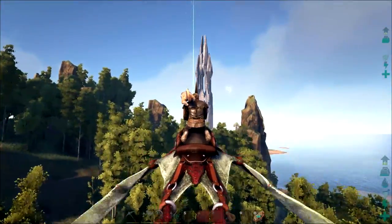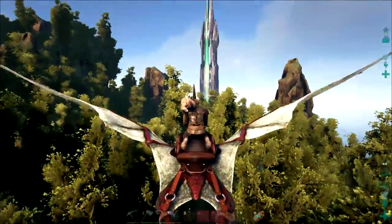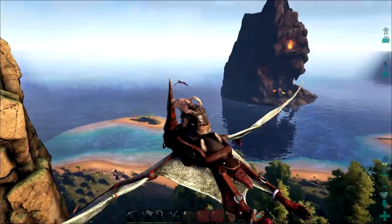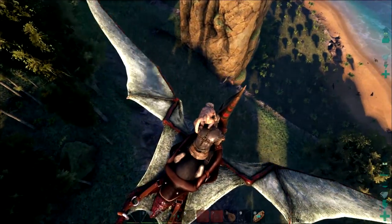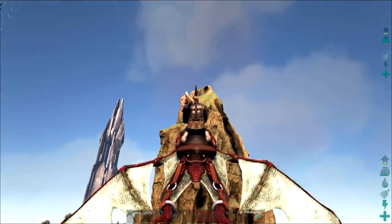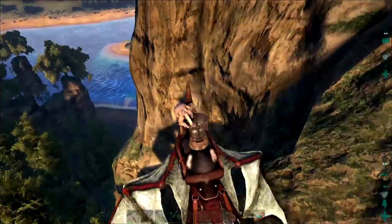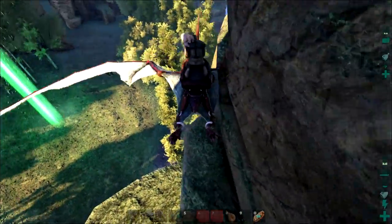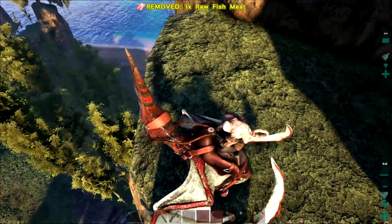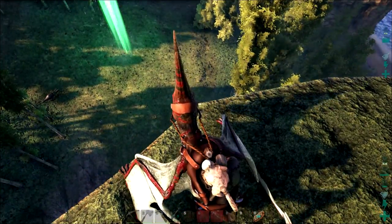There's one right over there — let's go a little higher so I can actually see what I'm doing. Nothing too noteworthy yet, a bit more lag now I'm high up in the air. This is a local world, not a server, so all the brunt is on my computer. Oh, there's one of the flyers I want in the future, phasing in and out. There's a trike fighting a carno. My stamina is really low so I'm going to land — oh, I just realized I can land on top of the skull rock! We'll do that afterwards but first I just need to land for a second.